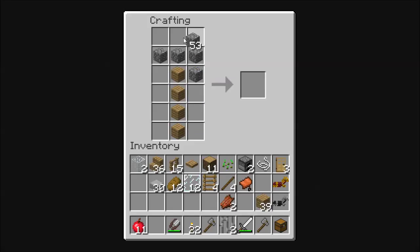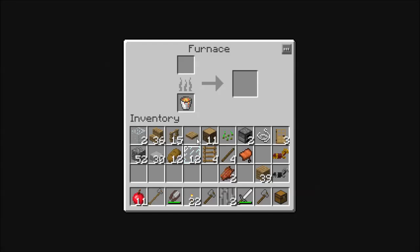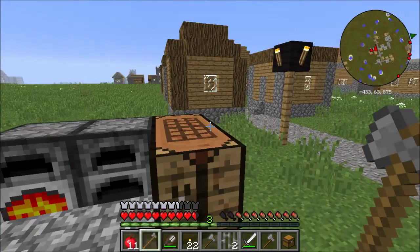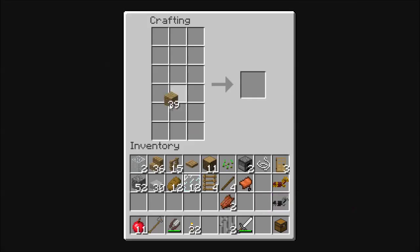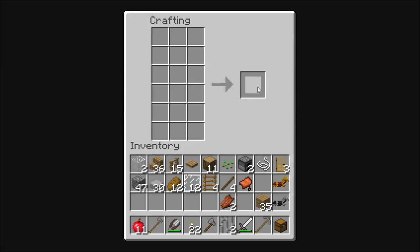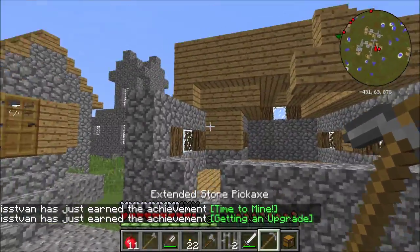I don't know what I'm making there, either. There we go — it looks like a Thomas Hawk. Let me make an extended stone pick while I'm at it. It's just one of those old, old Warner Brothers cartoons that these days is horribly, horribly racist — I'm sure with a little Native American kid.